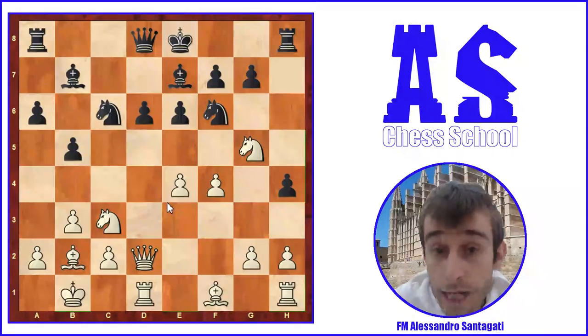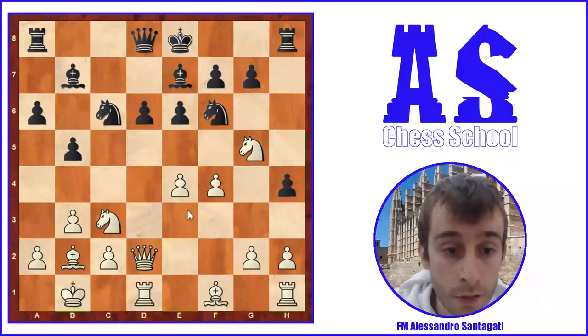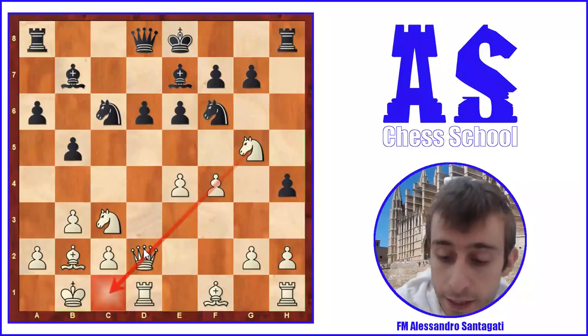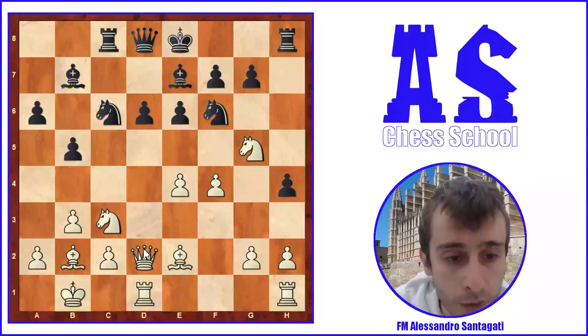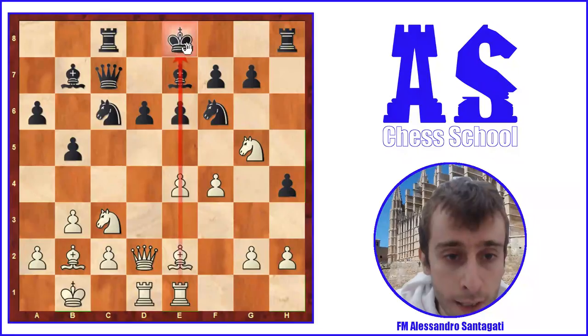Kb1 again — Kb1 is very important to avoid threats along this diagonal. Then Rc8, and Be2 completes White's development by moving the bishop. Then Qc7. Now Re1 — Carlsen is trying to make pressure against the Black king.